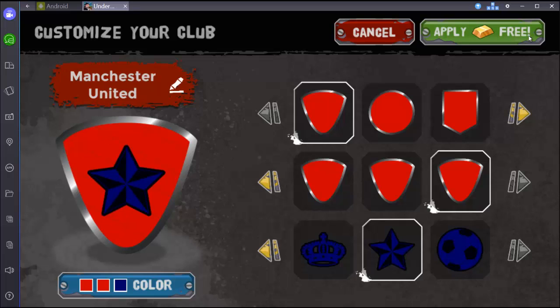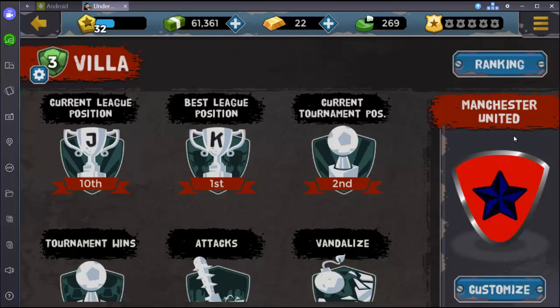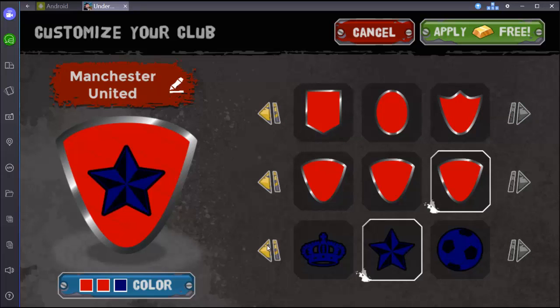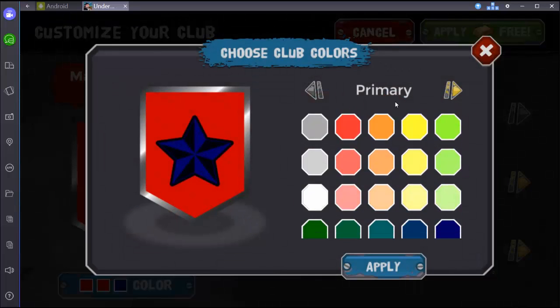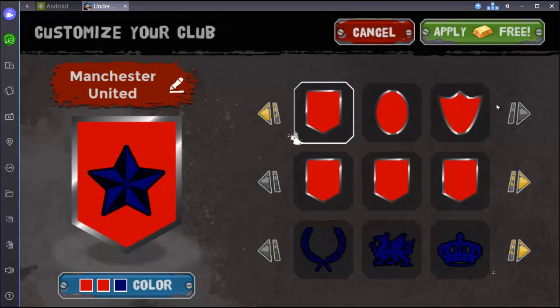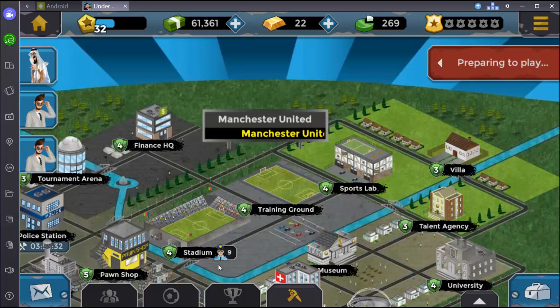I don't even like this emblem. When I wanted to change it last time, I had to pay 10 gold to change, and I just backed out — I left the page and never changed the emblem. But now, since I can change it for free, I will probably do it later after I record this video. I'm really happy about that. I think there are more colors than there were. The biggest change is you can change your club emblem now for free. I think this is a one-time deal — the next time you will probably have to pay.